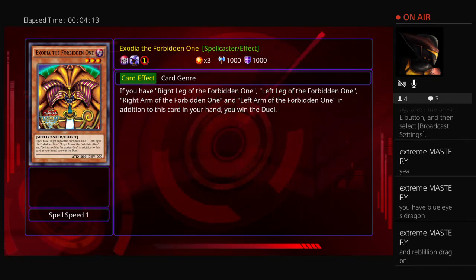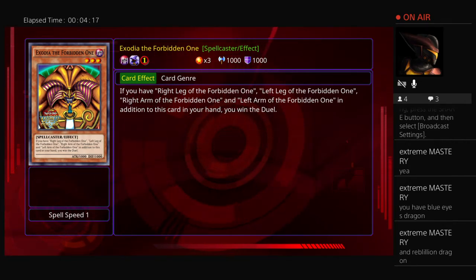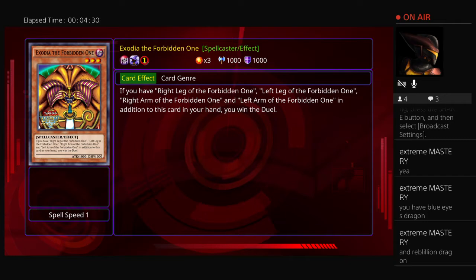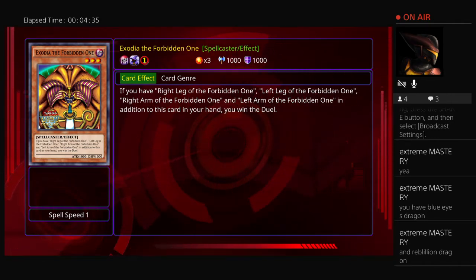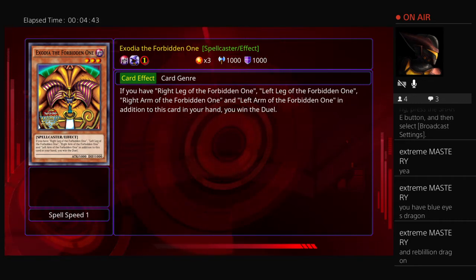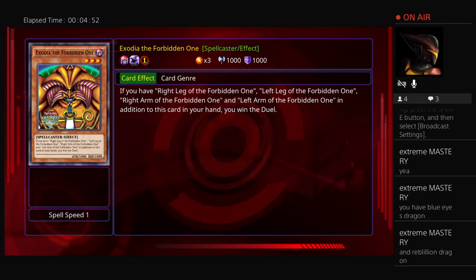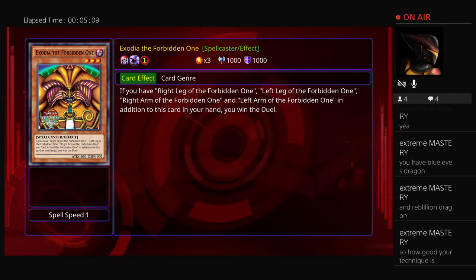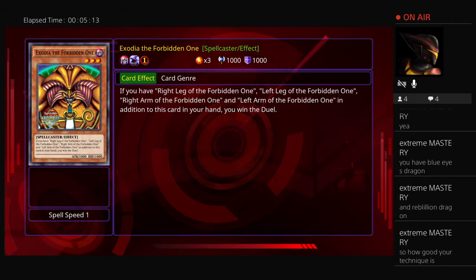For tips on getting Exodia into your hand effectively, make sure your deck has a lot of draw power as well as cards that can search Exodia pieces from your deck to your hand. Some options include the effects of Vampire Dragon, Sphere of Chaos, and Emissary of the Afterlife. Emissary allows both players to add a normal monster — such as the Right/Left Leg and Right/Left Arm of the Forbidden One — from their deck to their hand. You can also add Exodia pieces via Blue Dragon Summoner's effect.